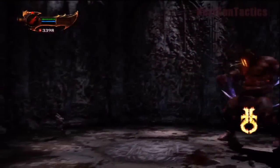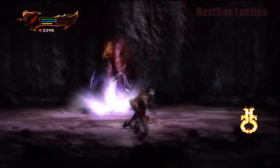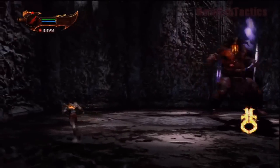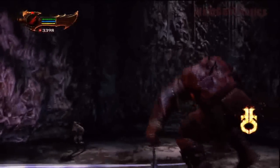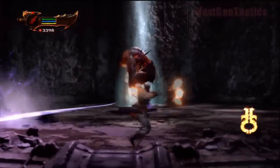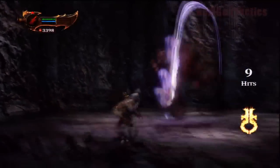I know this whole battle is going to span more than one video, but this is probably the best way to get through it. We're not even going to use our magic moves initially. Wait for his one-two attack, then fire off all the arrows you can until your yellow meter is depleted, and just keep doing that.